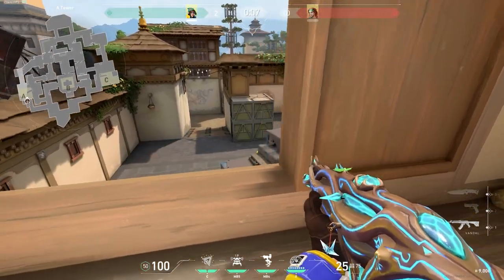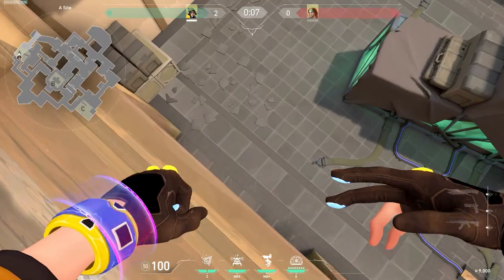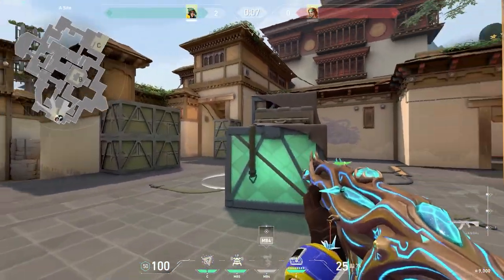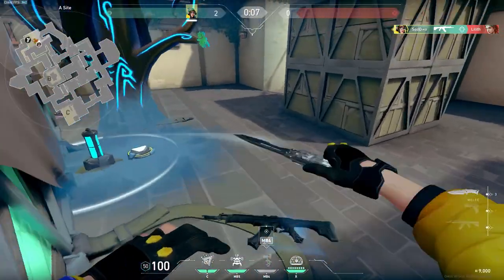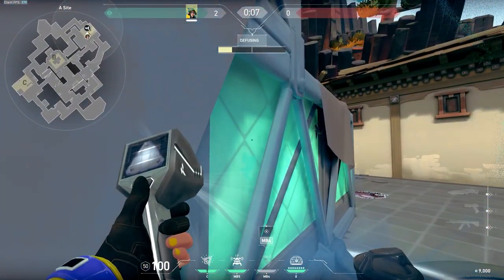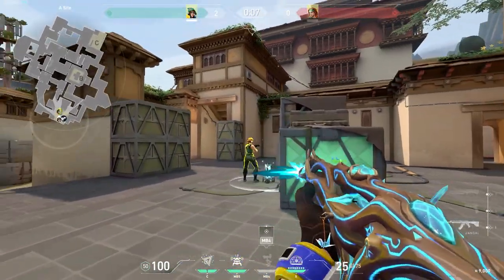Our tip for Killjoy is to place down a turret on the ground before dropping down to drop silently. When you land on top of your turret, your feet make no noise, so you're able to get the jump on enemies who might not realize you've already dropped. Sure, the turret will make a sound, but it's not as loud, and enemies don't tend to assume that you're standing directly on top of your turret.